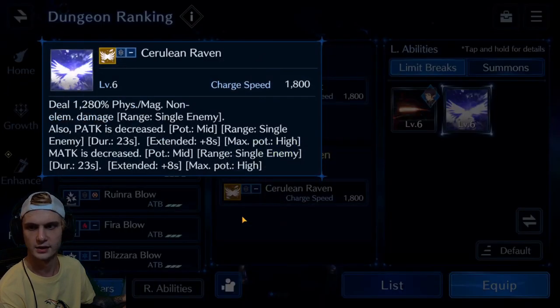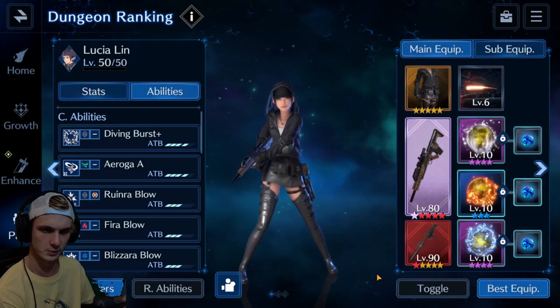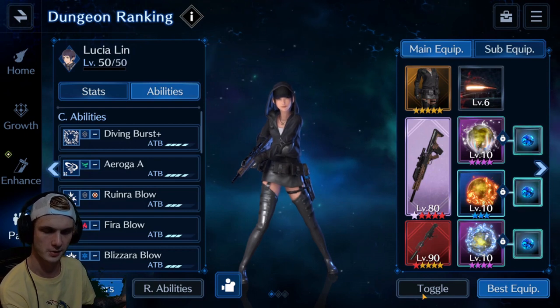I went with Queen's Shot instead of Cerulean Raven because it hits harder. You don't really need to lower their attack that much if you're going to kill them fast enough. You're trying to DPS all the units as quick as you possibly can, so you want to hit as hard as you can.